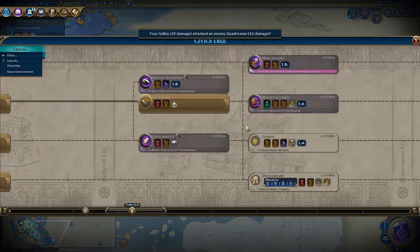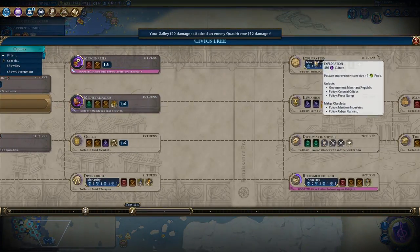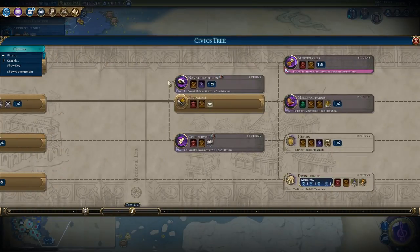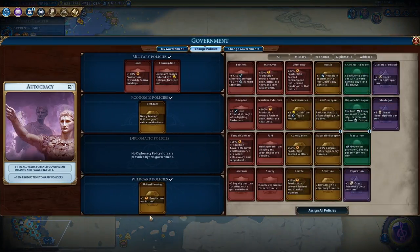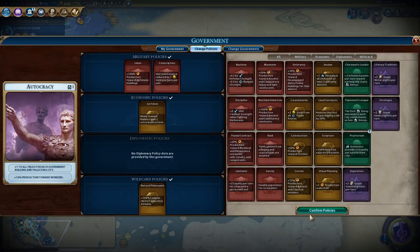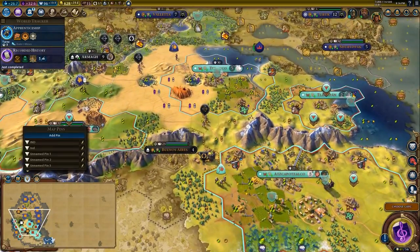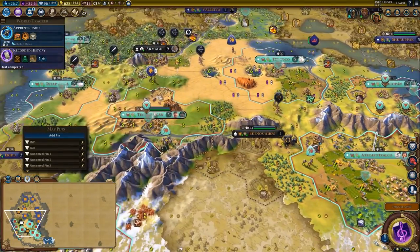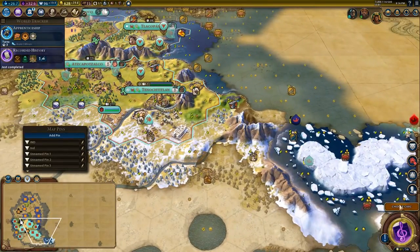I have a civic that I can choose right now, and I want to make my way towards Exploration. On the way there might be some useful things. I've also unlocked a pretty important card — the plus 100% campus adjacency — and I'm going to plug that in. Even if I am losing production, the extra science from here is pretty important, and I'll also be building more campuses here in a bit.